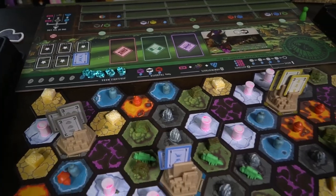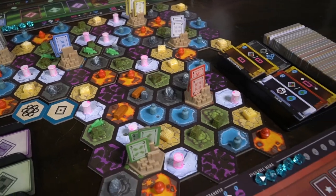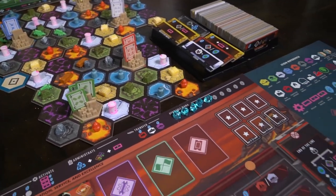Hey guys, welcome back to another Unfiltered Gamer board game review. Today's game up on the tabletop is Imperial Spells and Steam. We'll also be taking a look at Imperial As Above, So Below, the expansion. This game comes included with a solo mode, 1 to 8 players, takes roughly 20 minutes per player, and is for ages 13 and up.